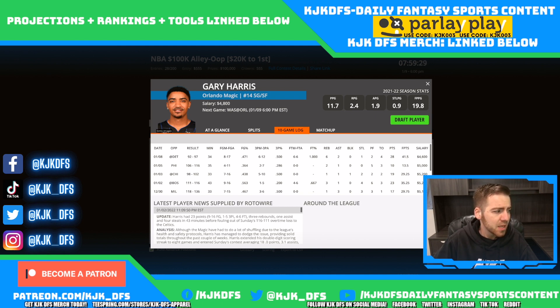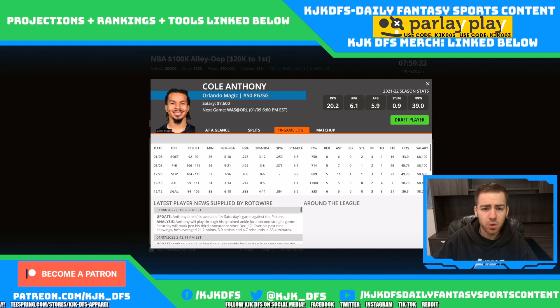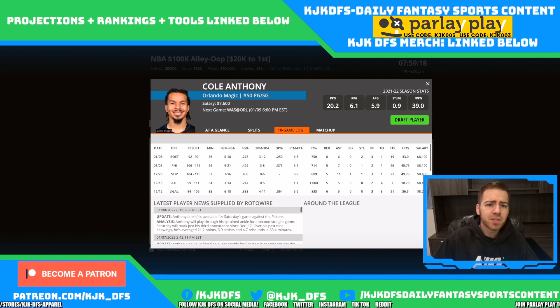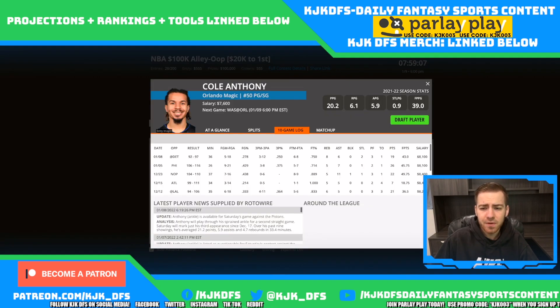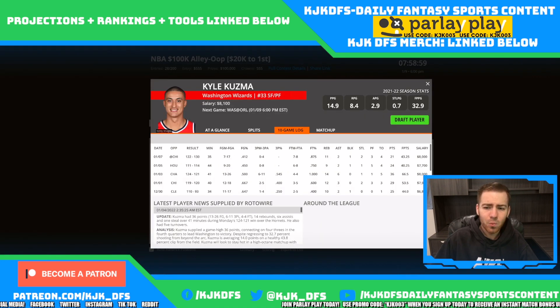My favorites are followed by Cole Anthony for upside at his price tag. Cole Anthony at 7.6 — he was priced up to 8.1 and now he's taken a dip down to 7.6. This game comes in with a 220.5 over-under with a 7.5 point spread in favor of Washington. If the game stays close, Cole Anthony is in a great spot at a very friendly price tag.